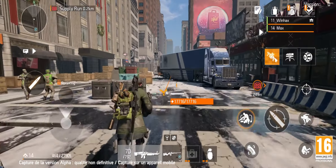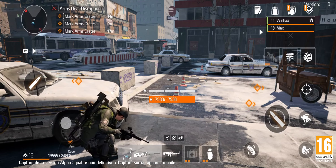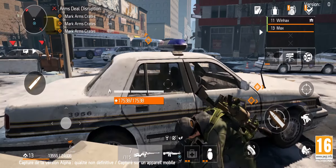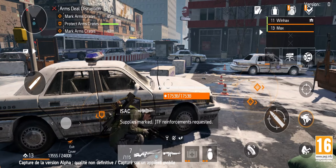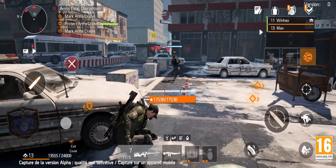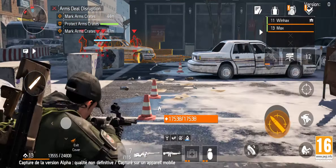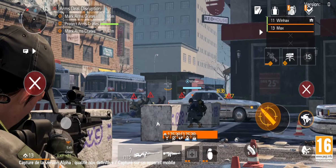After a short walk around the block we engage with the selected side activity and encounter our first enemies. The Division Resurgence brings new classes to the game, and for this mission my teammate is using the Vanguard specialisation, allowing him to spot our targets. As a Demolitionist I'm an explosive expert and have access to the fan favourite seeker mines for a quick and easy take out.